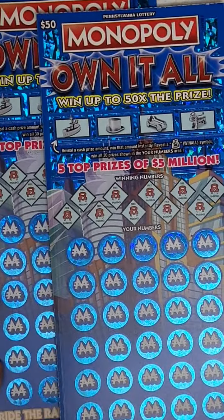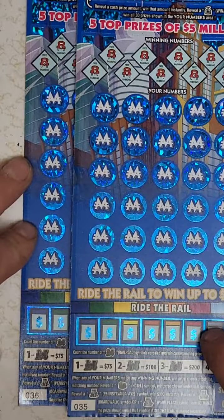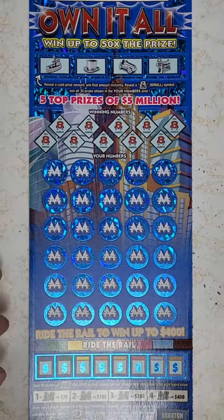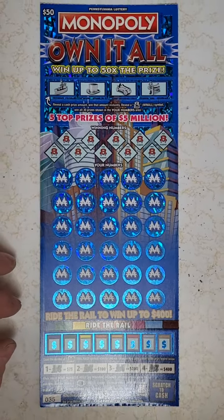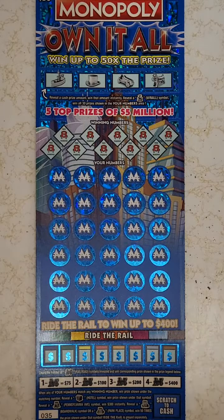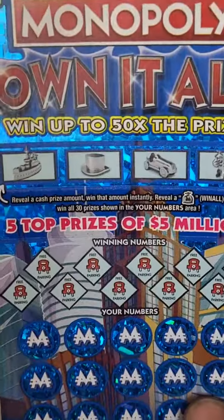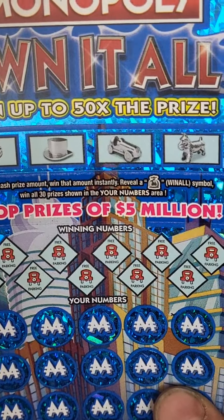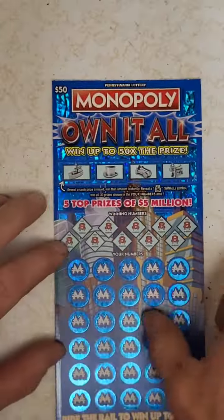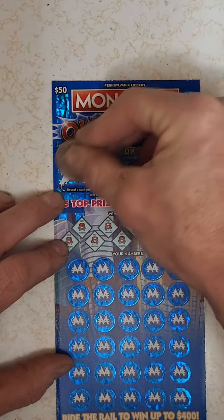Today we're going to do Monopoly Own It All fifty dollar tickets, times two — two consecutive tickets, 35 and 36. Let's see how we do on this one. Up at the top, reveal the cash prize amount — win that amount instantly — or you'll win all symbol. So we're looking for a money symbol, a money bag, or a cash prize.